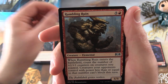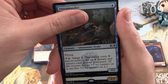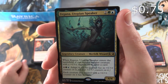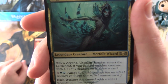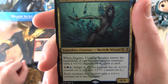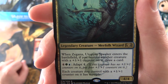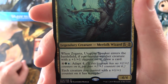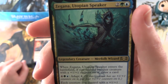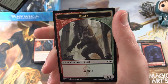A Rumbling Ruin, Terramander. And the rare is Zegana, Utopian Speaker — Legendary Creature, Merfolk Wizard, 4/4 for 4 mana. When Zegana, Utopian Speaker enters the battlefield, if you control another creature with a +1/+1 counter on it, draw a card. And it has Adapt 4 — pay 4, a Forest and Island. Each creature you control with a +1/+1 counter on it has Trample. That seems pretty decent. And a Simic Guildgate and a Beast Token.